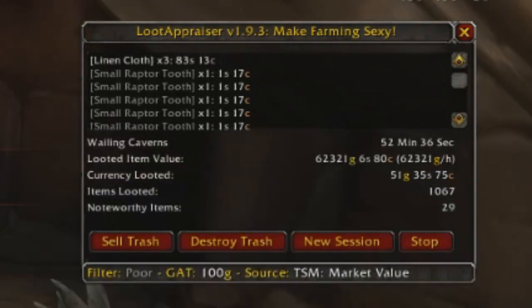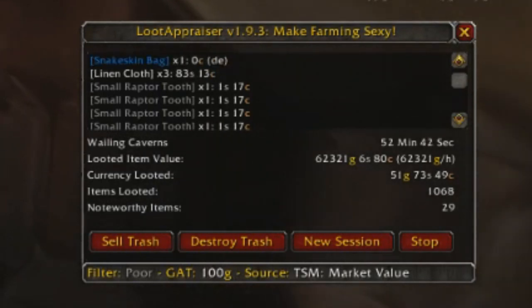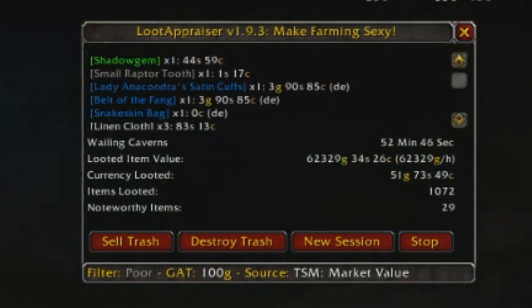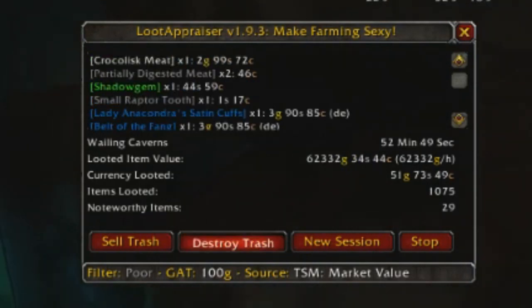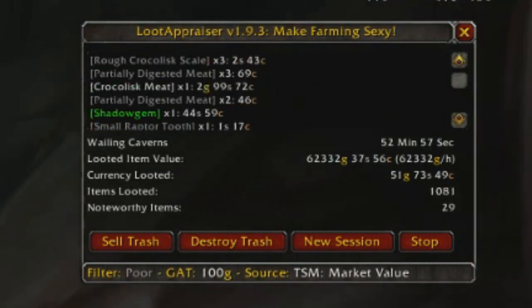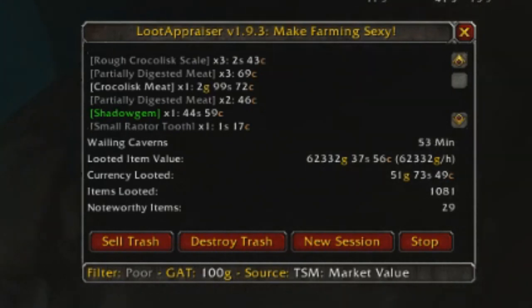It also tracks your time, which is really nice because you can time your runs to six minutes easily without having a stopwatch going. The sell and destroy trash buttons are also really nice to have since it just streamlines the gold farming experience. But that's really it about the Loot Appraiser — not only is it very useful but it makes everything more fun as well.